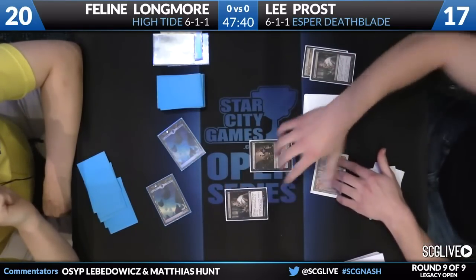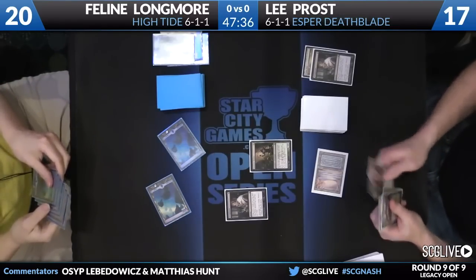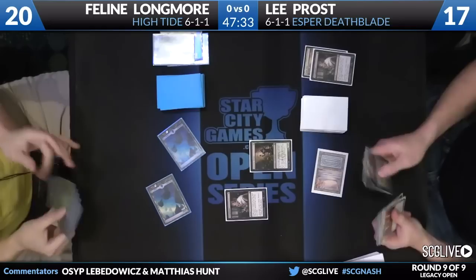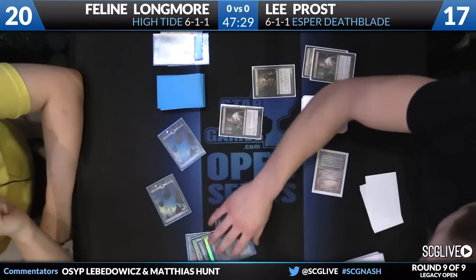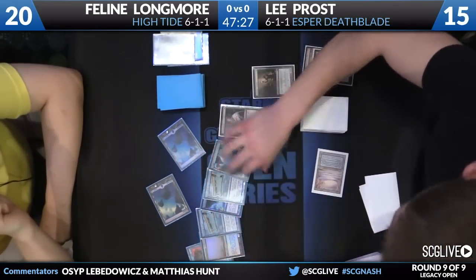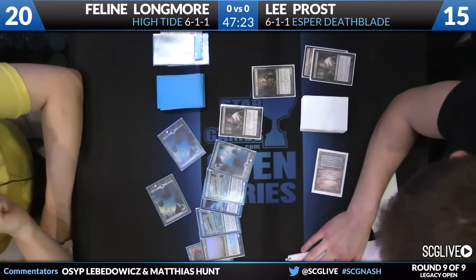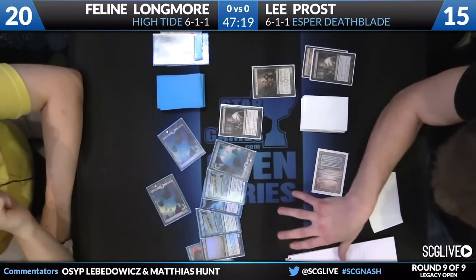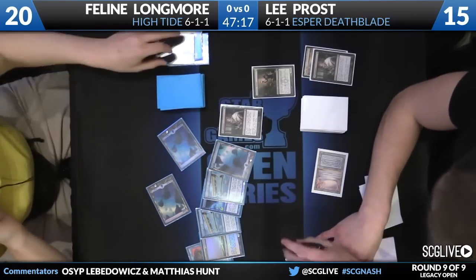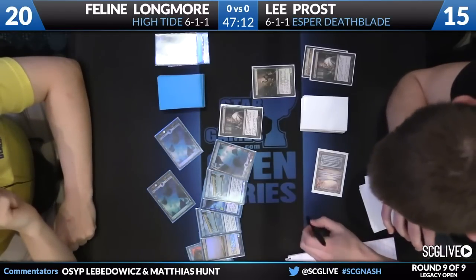We see a lot of Thoughtseize action in Lee's hand. Feline is fine getting Thoughtseized though — there's another Thoughtseize coming out from Lee. There are a lot of cantrips in the deck, so it doesn't care that much. A card like Time Spiral is huge; it's basically one card that can just refill your hand. We're going to see pretty much the same hand, except plus a Force of Will, minus the High Tide.